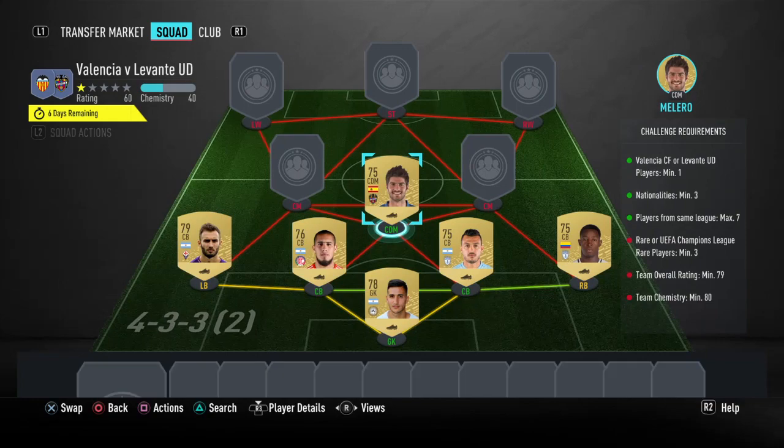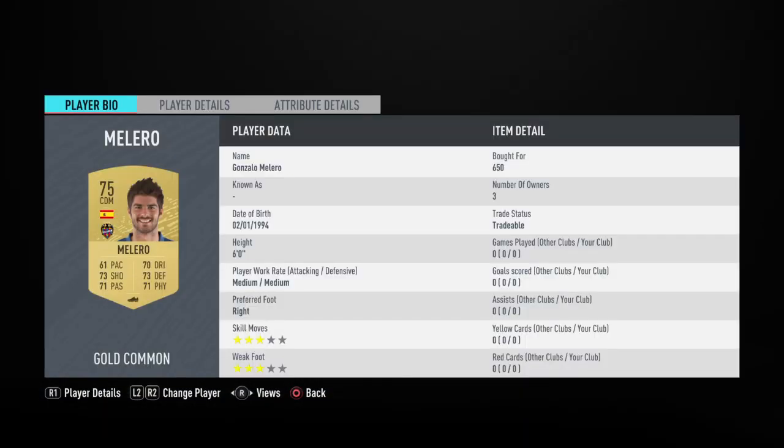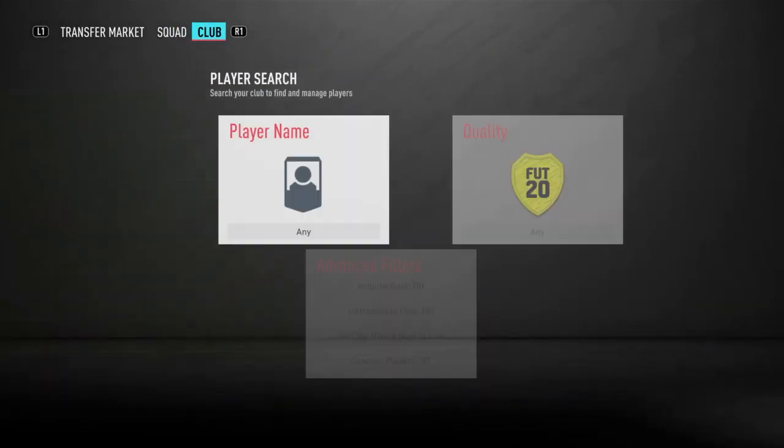We're going to move to CDM now, and that is where we have our man who plays for Levante. That's going to be Gonzalo Malero, 650 coins for him, which is pretty decent for a player in Marquee Matchups.